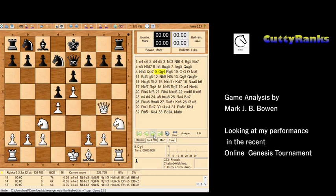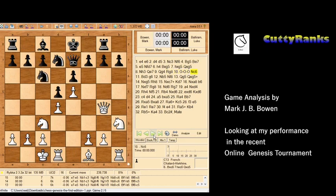I decided to pressure his kingside with queen to g4, which immediately causes a bit of a concession by black as he moves his rook across — meaning he can no longer castle on the kingside. I castled queenside immediately, and he plays knight b to c6.